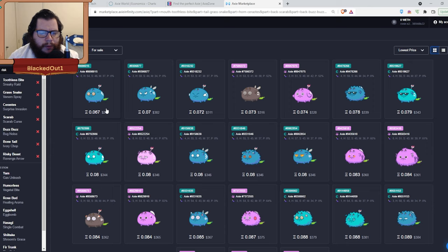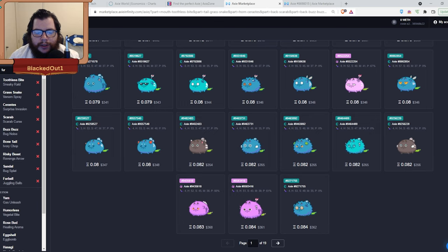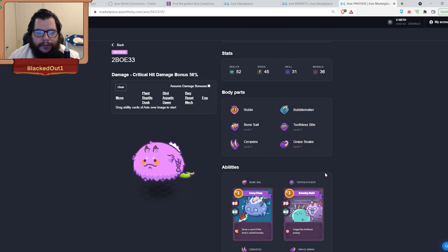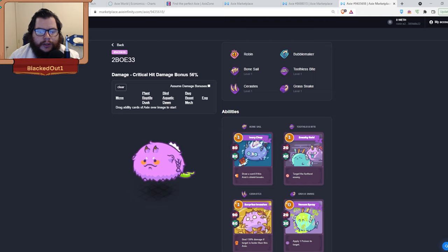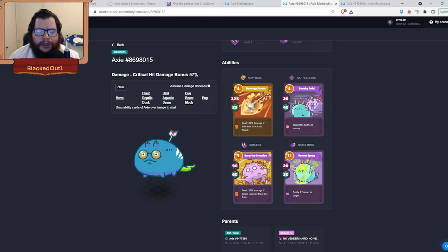There are other choices like Sandal. The cheapest you'll find is around 0.669. Risky Arrow does 125 damage and 25 shield, and deals 150 damage if this axie is in last stand. Surprise Invasion does 90 damage, 60 shield, and 103 damage if the opponent axie is faster. Toothless Rage does 20 damage, 40 shield, and targets the furthest enemy. Grass Snake does 20 damage and 30 poison. The Bone Sale version does 80 damage and 80 shield — when the shield breaks you generate a card, so you can put up 200+ shield. The trade-off is more damage with Risky Arrow versus more shield with Bone Sale.